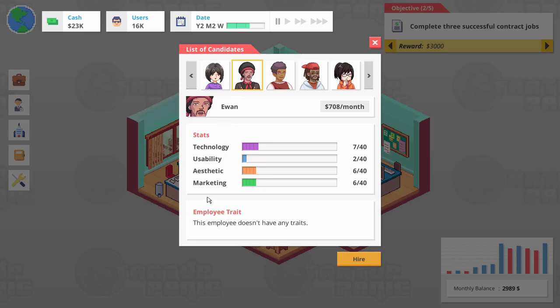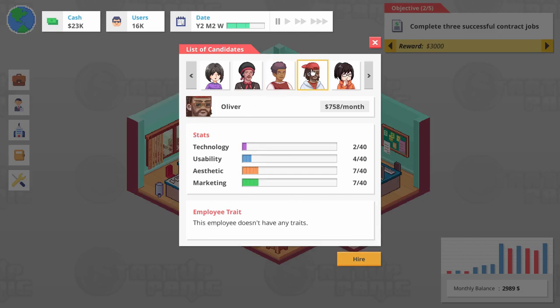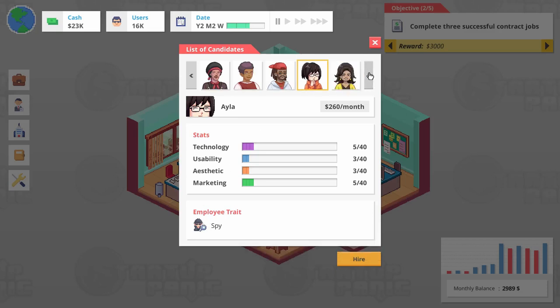Ewan — no traits, not so great with technology but good with aesthetic and marketing. Not so much with usability, but still pretty good. Brody — worry wart. Not as easily regenerated, and an influencer, but they increase their marketing skill easily. Still not happy about the worry wart. Oliver — no traits, aesthetics and marketing. We don't actually have a need for marketing at the moment and he's really expensive compared to Rose. Isla — former secret agent, found their dream job in the startup. Better results when doing sabotage, but we don't have sabotage going just yet.